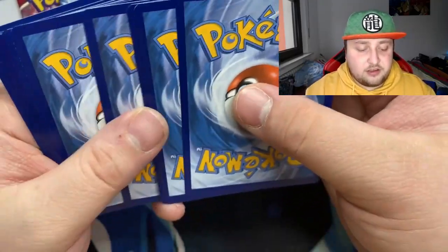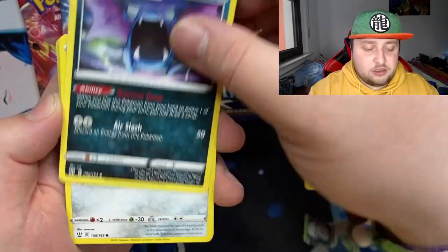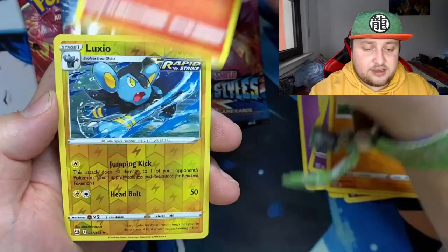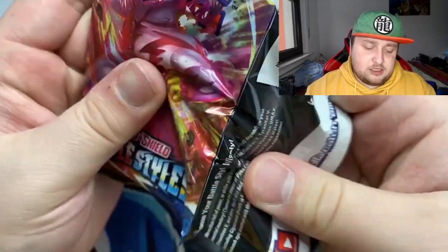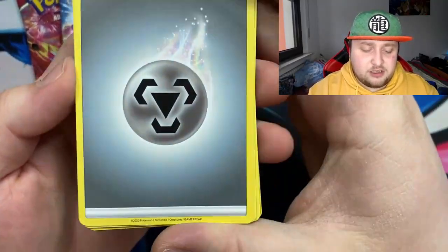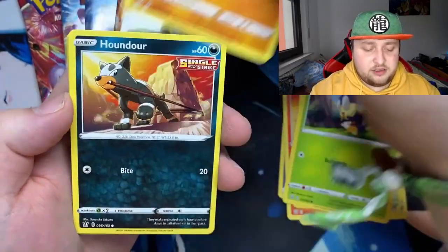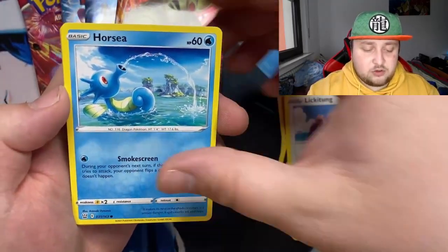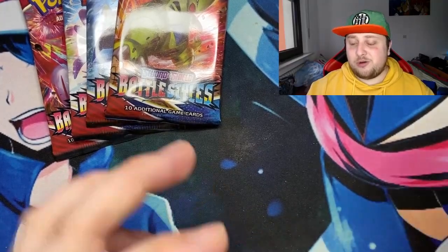Another code for you guys. Next pack: psychic energy, Purugly, Tool Jammer, Golbat, Honedge, Electabuzz, Beldum, Gligar, Sanded, reverse Luxio, and a Lurantis. Come on rapid strike, give us the big pulls! Next pack: Cheryl, Heatmor, Tower of Darkness, Brick Bug, Silly Cobra, Houndour - I love this artwork - Lickitung, Horsea, and Rickety reverse.